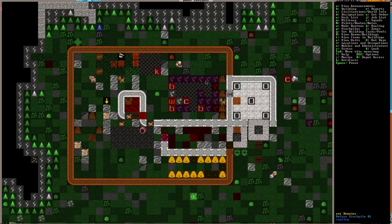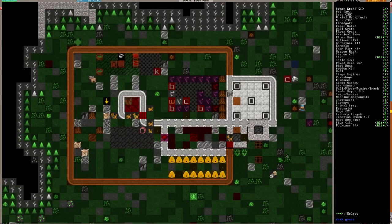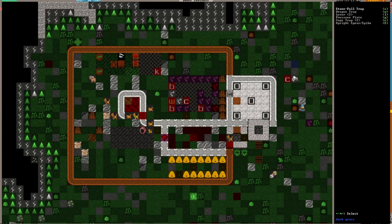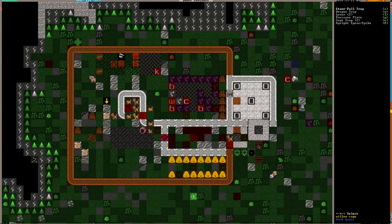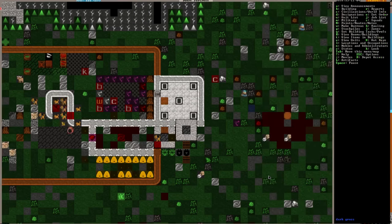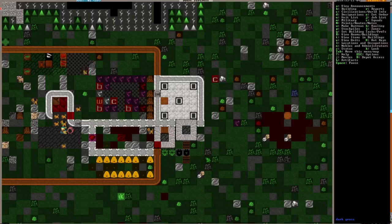Our mead is running nicely — mead is flowing. We have our trade depot moved over here, so we're a little bit safer. We have cage traps and we probably should put some more out. Cage trap — shift C — we'll put a couple of those out here. These ones just hanging out here aren't cage traps; those are just cages sitting there. Our trade depot should still be fine — depot access is good, so we can still get to the depot.